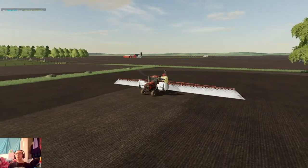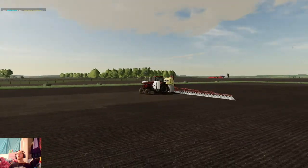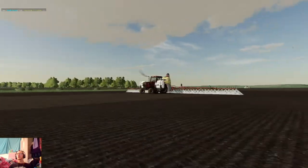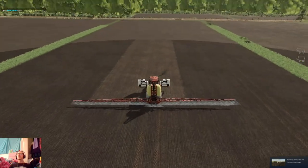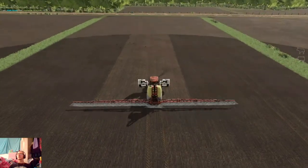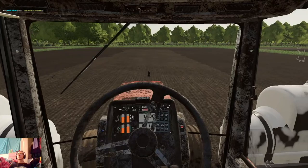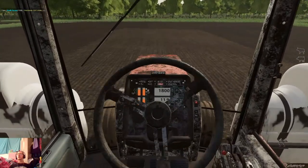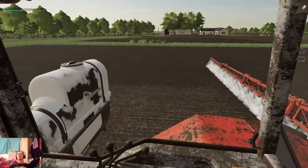Last pass of spraying wheat ground for the first round of herbicide. I don't know why this thing keeps lowering itself — it's kind of irritating. Anyway, let's go ahead and grab a screenshot before we hit the end of the field. One thing I really like about this tractor is that the fuel gauge actually goes with how much fuel is actually in the tractor. I like that aspect.